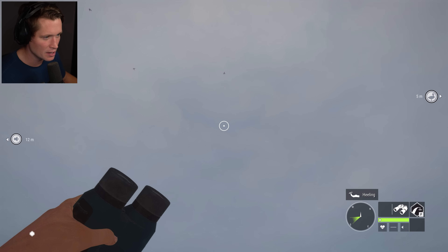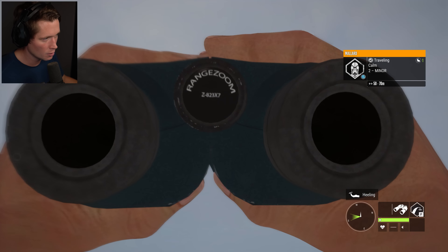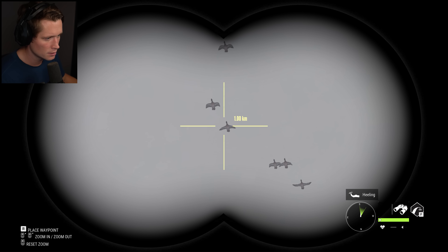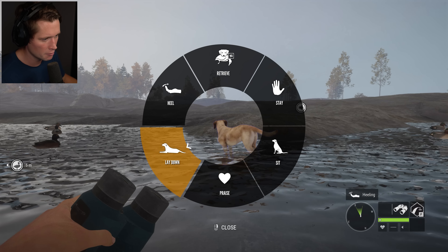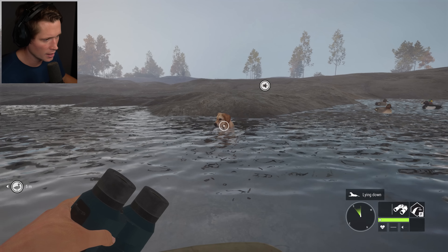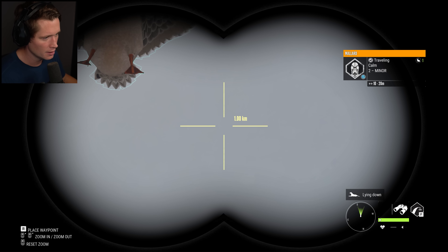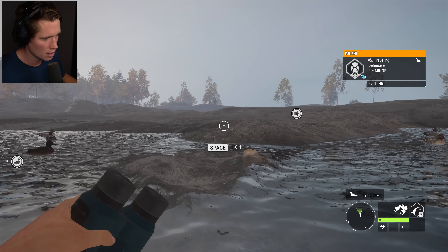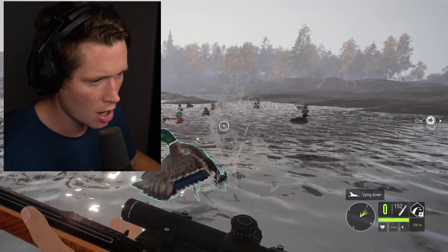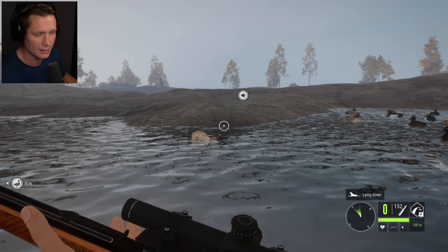Don't even have to do anything, don't have to press any buttons. I can keep our scope out and try to spot them from a ways away. That's a mallard there — they're a little bit too far away. We should probably have homeboy lay down. Go lay down. Again, laying down on the water — stealth! That's what I'm talking about. Is this a tufted? No, that's a mallard. He landed right in front of us. How stupid can you be? I'm going to let you live because that's embarrassing.